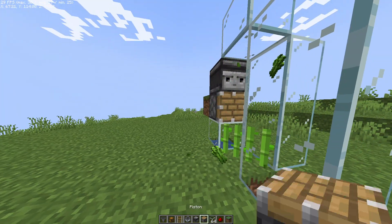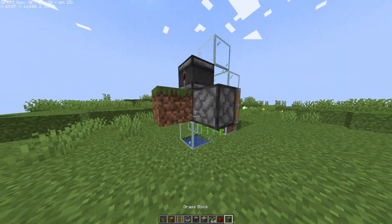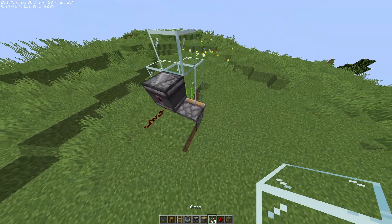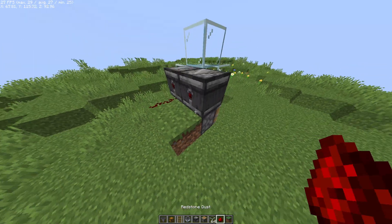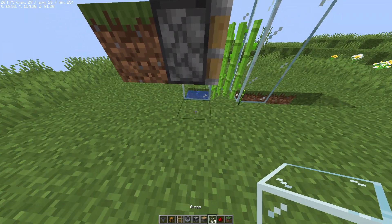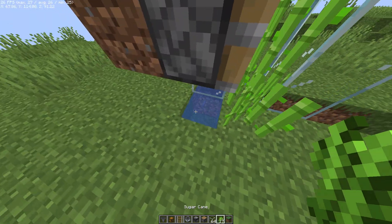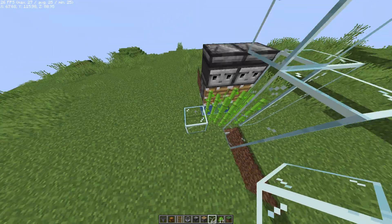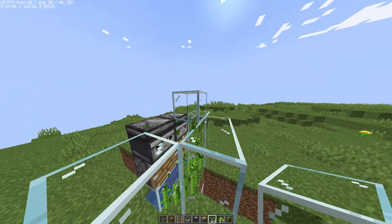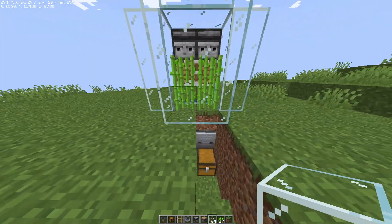If you'd like to expand this farm so that it's bigger, you can place a second piston and just extend everything back one block. You can also just break the water and plant sugar cane right next to it, just fine. Even if it's filling water, it doesn't matter. Every time one of them grows, it'll harvest both of them. You can expand this however far you want, and this works for the smaller farm too.